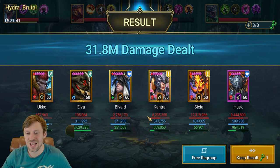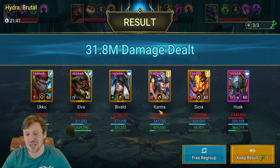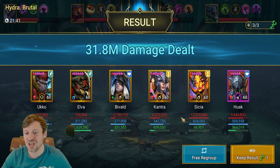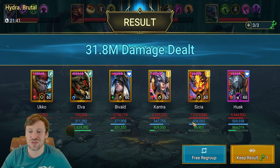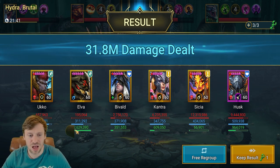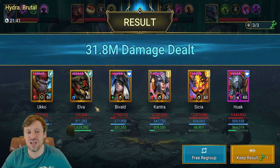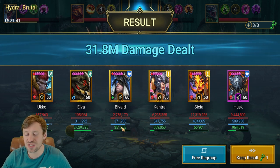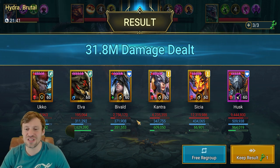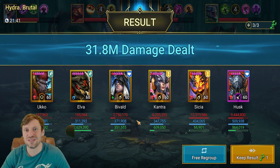We still got the one key though — that's what's important. Kantra did about 6.2 million damage, which is really surprising given how much utility she brings. Sissia did 12 million — not surprised at all, very good numbers. Husk did 9.4 million as well. Elva did 2.6 million healing, solo carrying on the healing front. Bivald did a little bit of healing too, and you can see Kantra and Husk both healed off that leech. That's enough about the run — let's check out the builds and the masteries.